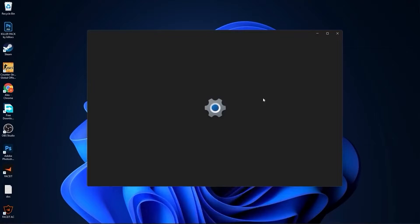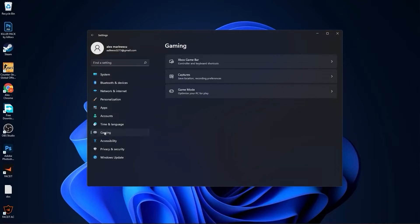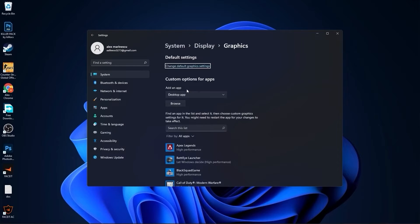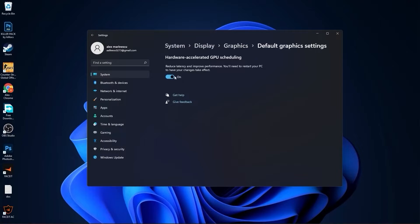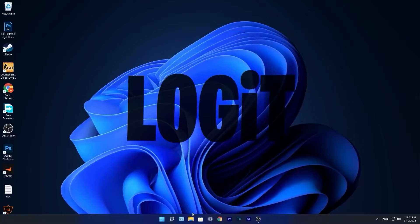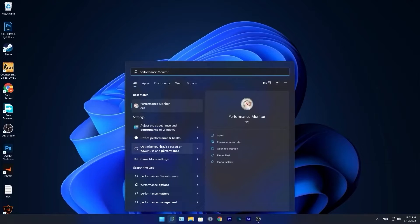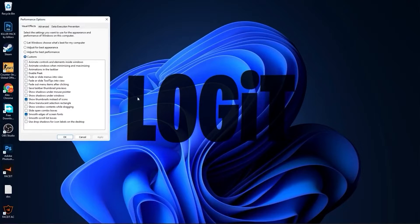Go to the start menu, then go to settings. Go to gaming and press on game mode — make sure you have this on. Then press here on graphics, press on change default graphics settings, make sure you have this on. Close this page. Go to the search bar, type performance, and press on adjust the appearance and performance of Windows.